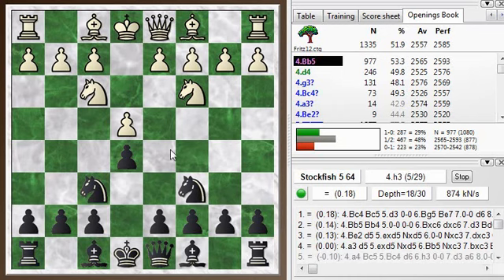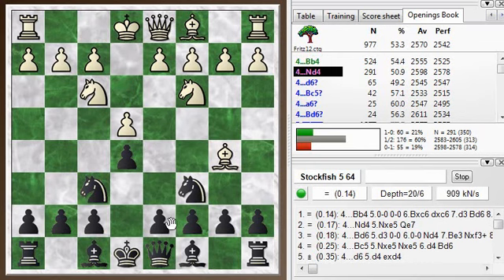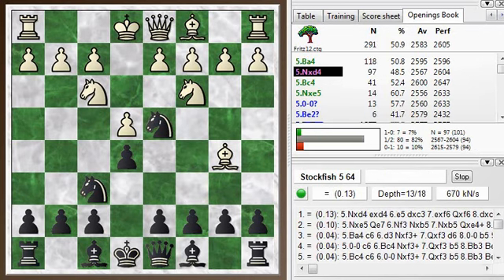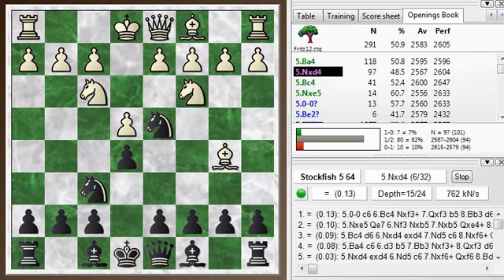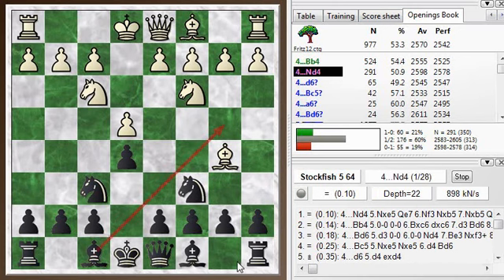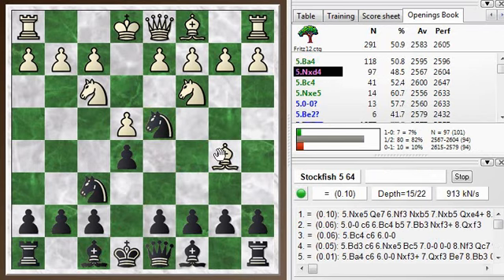Part of the reason is because of this line. Bishop b5 was the main move here — this is called the Spanish Four Knights, it's like the Spanish game but with the extra knight moves. And Rubinstein came up with this move, knight d4.